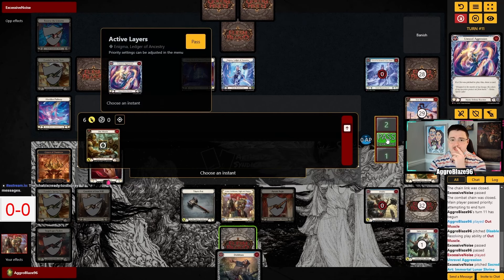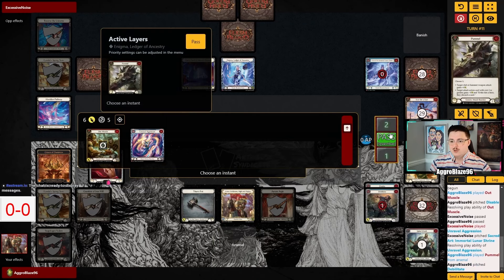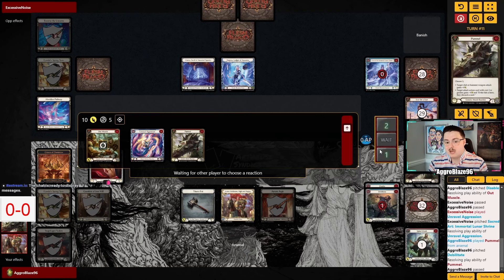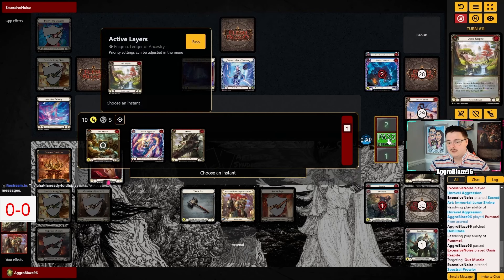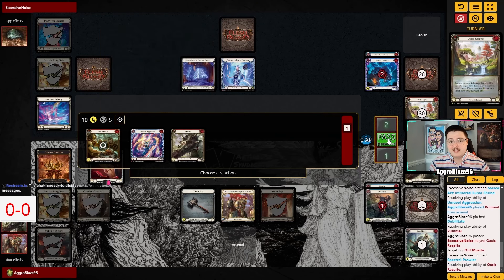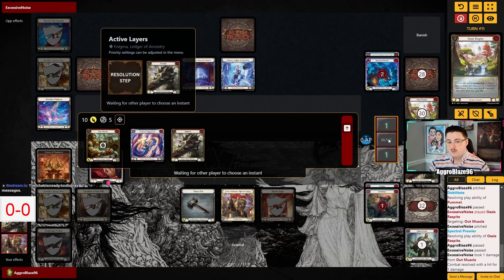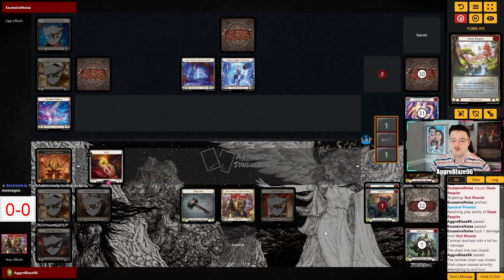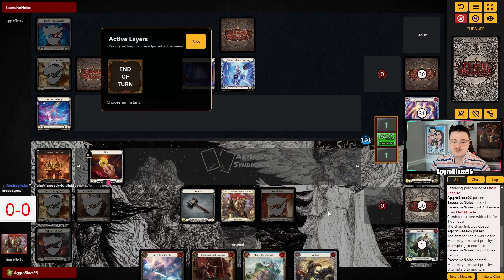Six go-again — our opponent pitches an Unravel Aggression. We play the Pummel just trying to get them, because if they don't have anything we just get them. There's a pause — our opponent could have another Unmovable, a Sink Below, a lot of cards they could have at this point. Normally the pause is because they're trying to find a way out. But they play Oasis Respite, fall down to one, don't have a card to discard. Going into our turn, we have full tempo and hopefully rip a hand that can apply a lot of pressure.